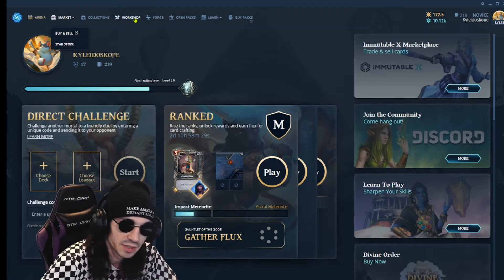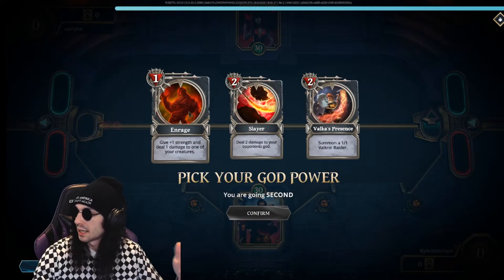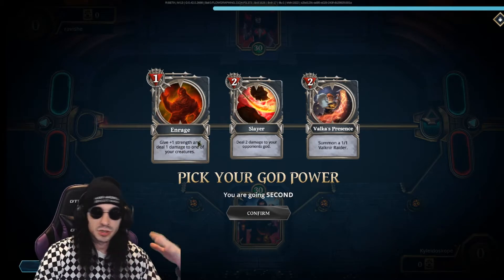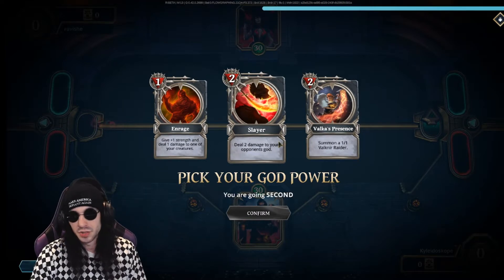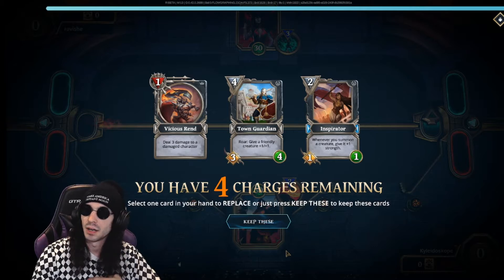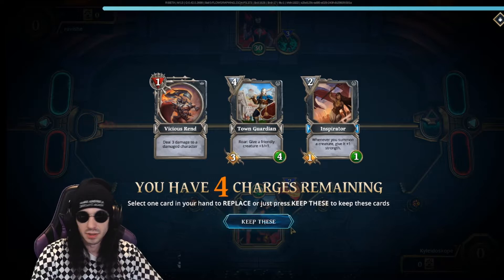How you play is also very similar to Magic. Right here you choose a god card — Enrage, Slayer, Valka's Presence. I'm going to choose Slayer because it deals two damage to my opponent's god. There's 30 health on me and 30 health on the opposing god, and the first to zero loses.